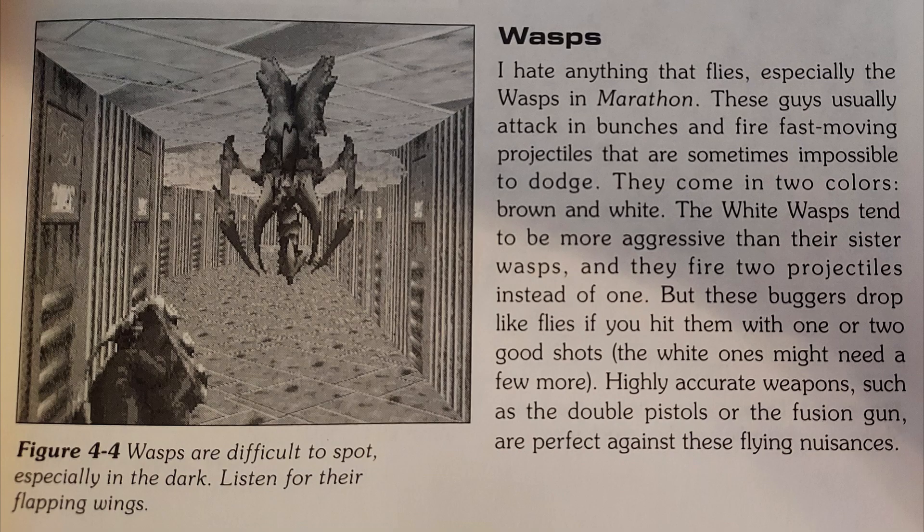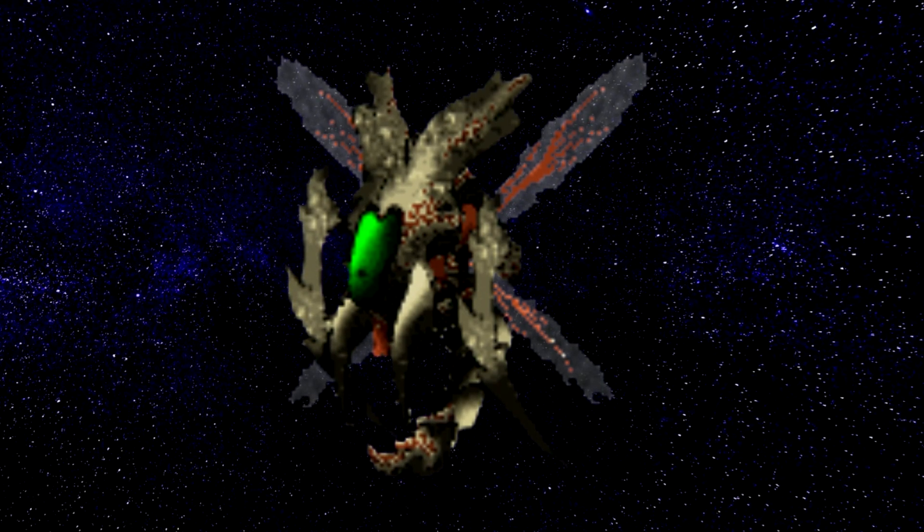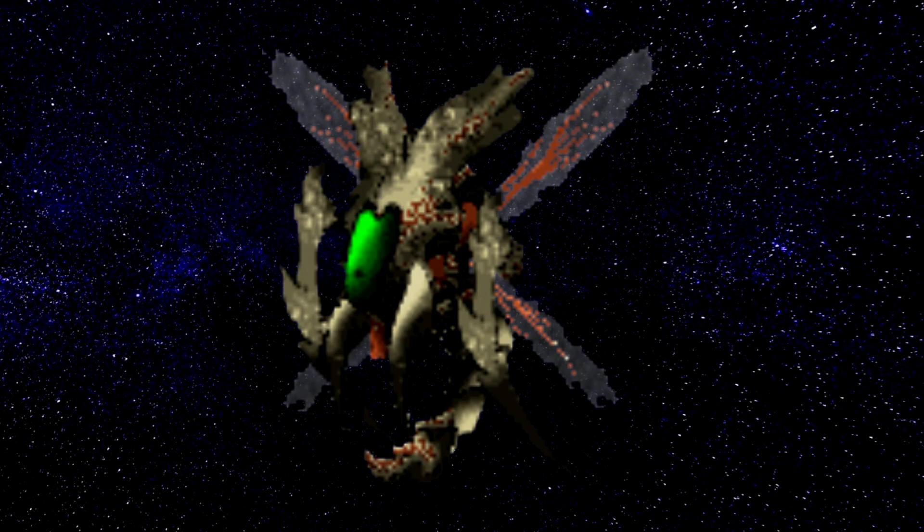They come in two colors, brown and white. The white wasps tend to be more aggressive than their sister wasps, and they fire two projectiles instead of one. But these buggers drop like flies if you hit them with one or two good shots. The white ones might need a few more. Highly accurate weapons such as the double pistols or the fusion gun are perfect against these flying nuisances. Wasps are difficult to spot, especially in the dark. Listen for their flapping wings. The pistols are probably better than the fusion guns against the wasps. You can also kill them with one running punch depending on what difficulty you are playing on.